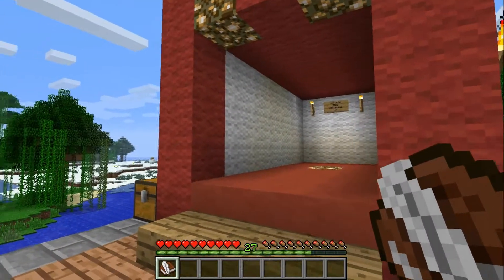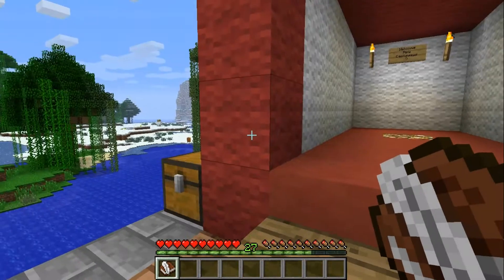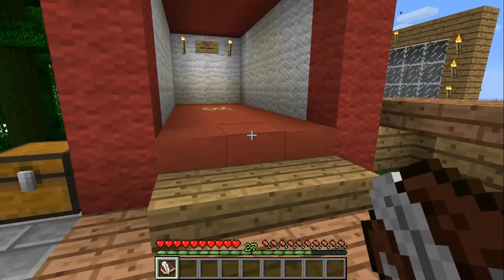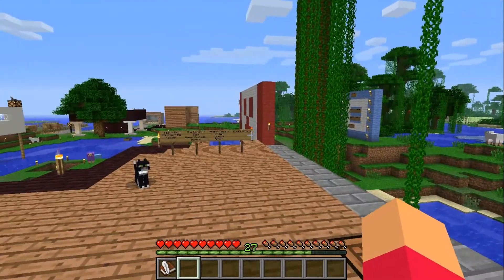The big news this time is the new update that came out. Right here you can see that hardened clay looks a little bit different than wool. These are the two right there — that's red hardened clay and red wool. So that's one of the things: hardened clay.